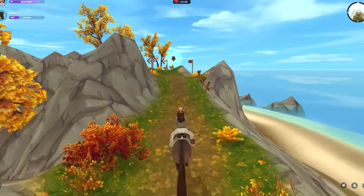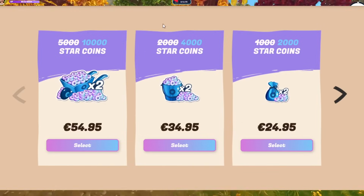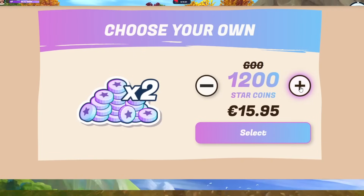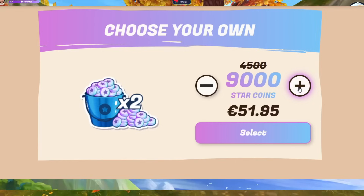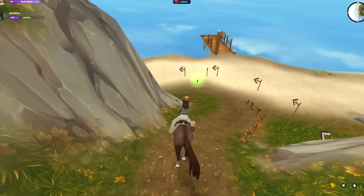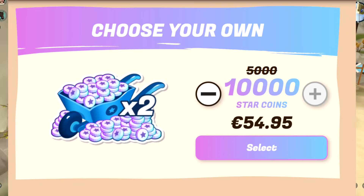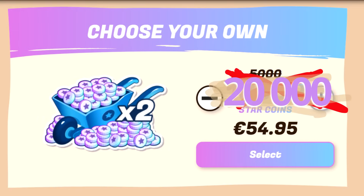Double star coins is when you basically pay for a set amount of star coins but get double that amount for the same money. SSO comes out with this offer I think every month at the end of the month. What has happened to quite a lot of people is that they bought double star coins, but instead of getting double the star coins they should have, they actually got double of the double. So if they bought 5,000 star coins — an offer that gives you 10,000 during the double deal — they actually got 20,000, which is a very interesting bug.